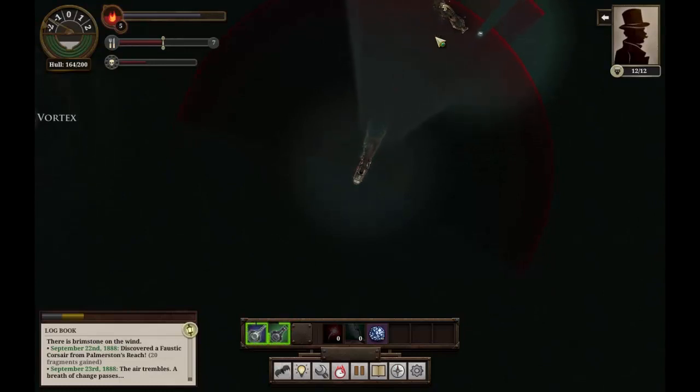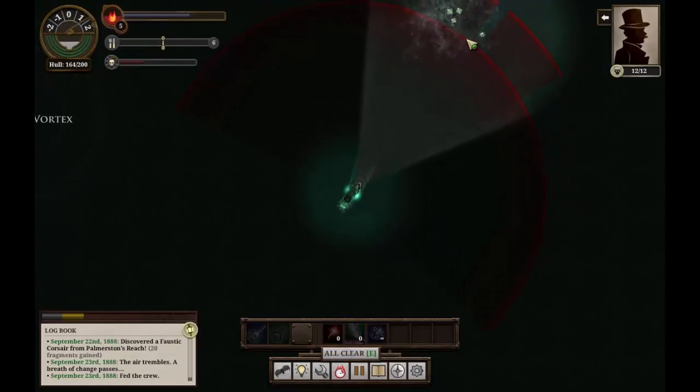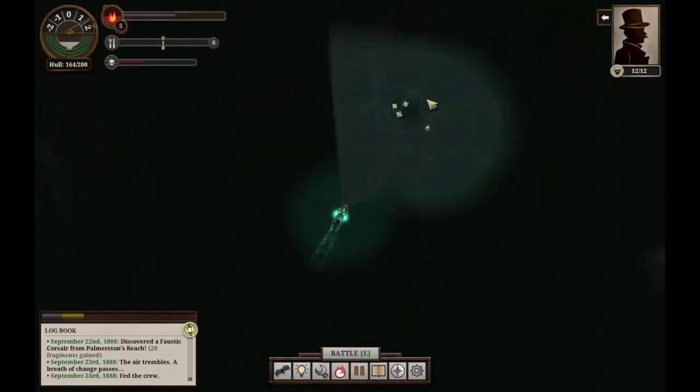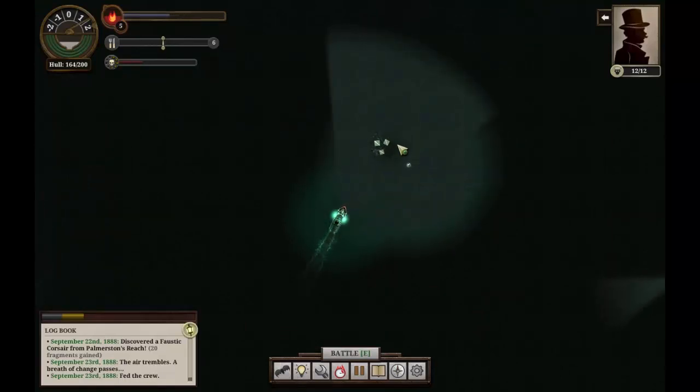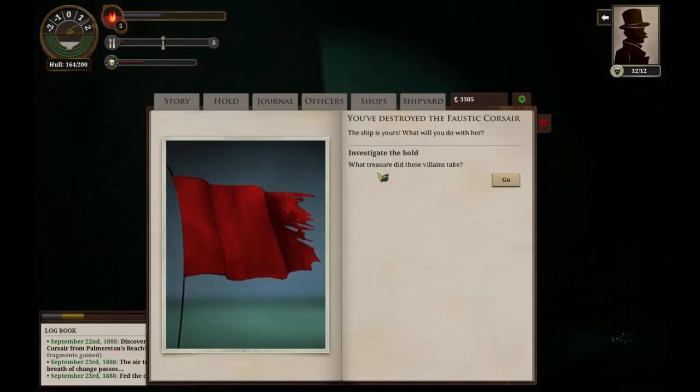It looks like they only have side-mounted weapons. Take that! Okay, that was quite the enemy — they took a lot of beating there. But thankfully, since we were able to keep out of their line of fire, we were okay. We've destroyed the Faustic Corsair. We'll investigate the hold and see what they had.